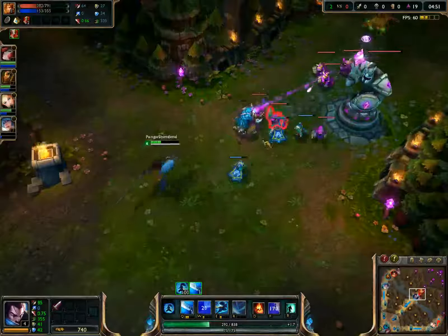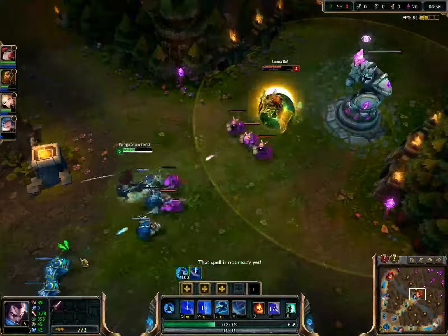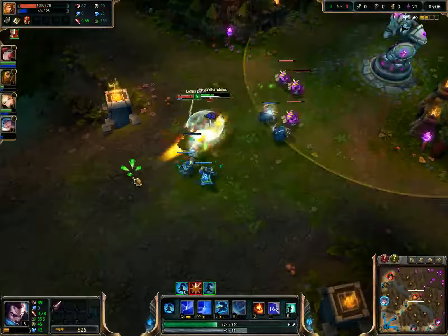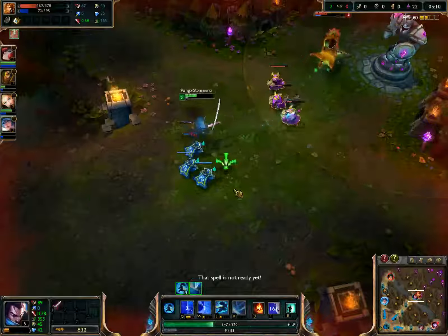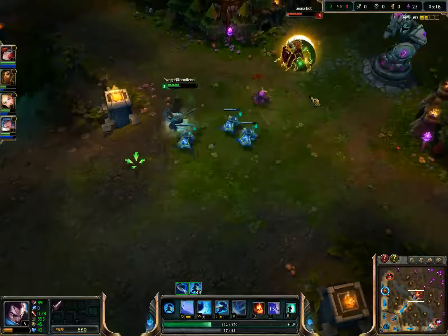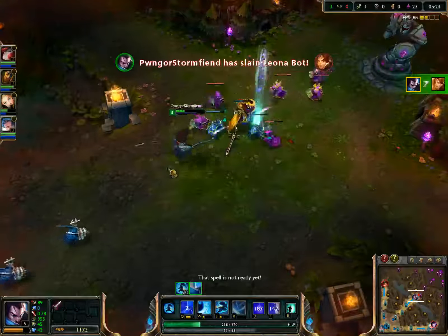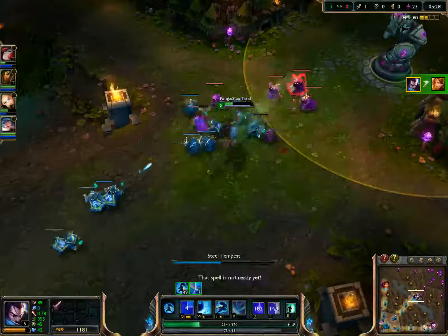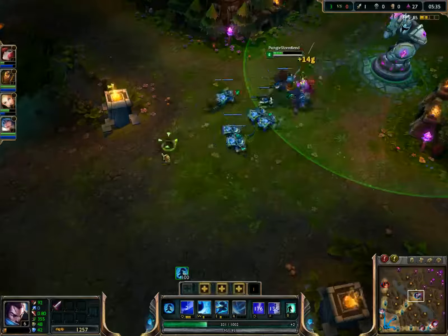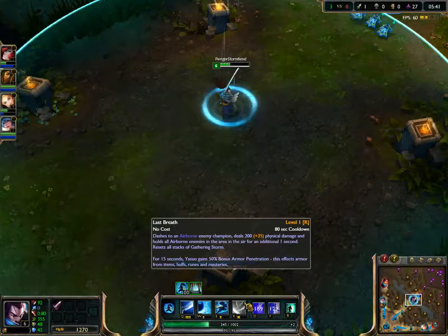Wind Wall does not block turrets anymore — that's probably a good thing. It doesn't feel like he does a lot of damage, but that might just be because I don't have a lot of AD right now. It's pretty interesting. We almost have our ultimate.